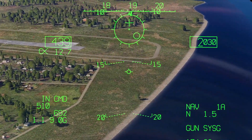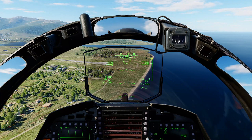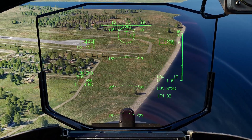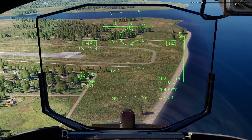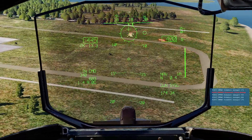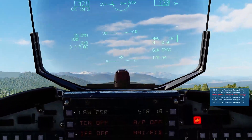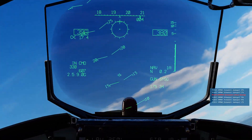Once we get below 1500 feet, our radar altimeter will pop up showing our radar altitude in hundreds of feet, and you can fire pretty much as soon as that radar altimeter shows itself. That is air to ground gunnery at the moment.